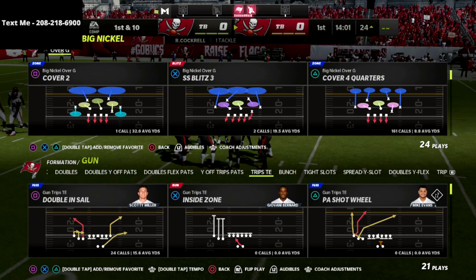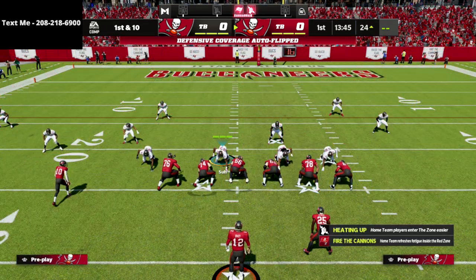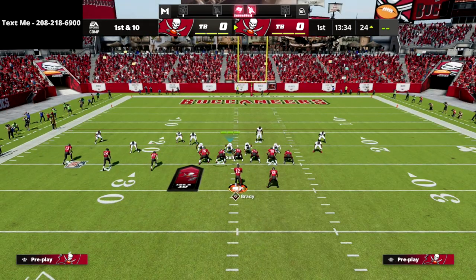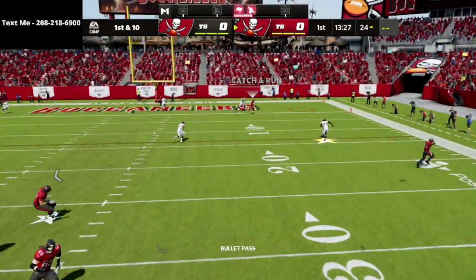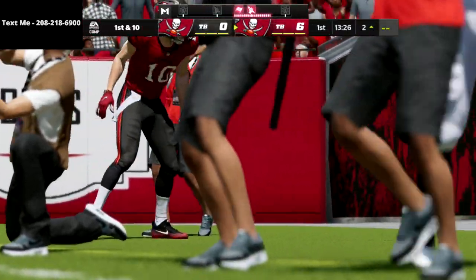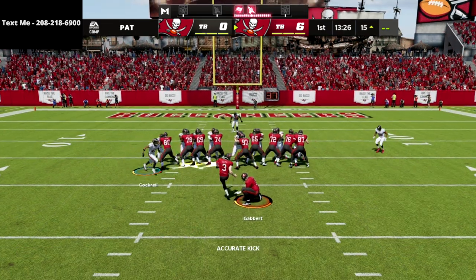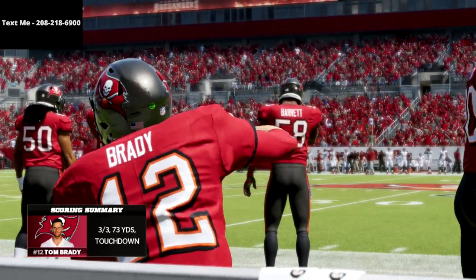Now I want to show the crossing route against this. Show blitz, drag this guy down — I'm just going to leave him over there. Streak X, table route, and watch the crossing route. Look at that outside quarter — he goes to him. He doesn't stop him but he gets in the area where the ball is thrown. What this means for my user is that my user has a different responsibility now — I've got to decide who I'm going to guard.